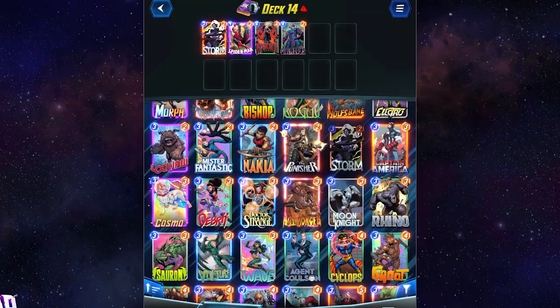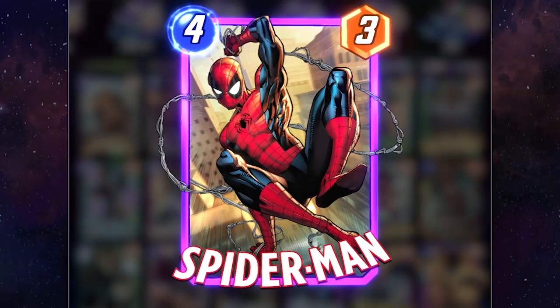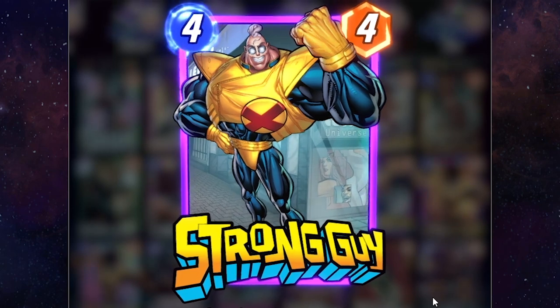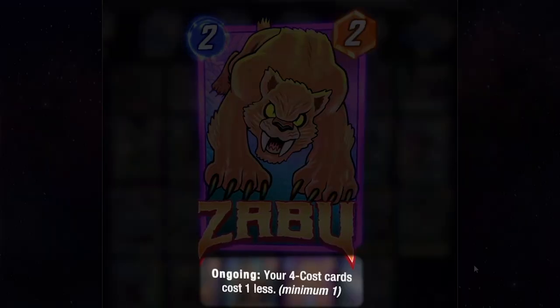You build a deck of 12 cards, with each card being a representation of your favorite Marvel characters, like Spider-Man, Morbius, and Strong Guy — yes, that's a real hero. Each character has an energy cost and a power level, as well as potential effects that might come into play. More on that later.